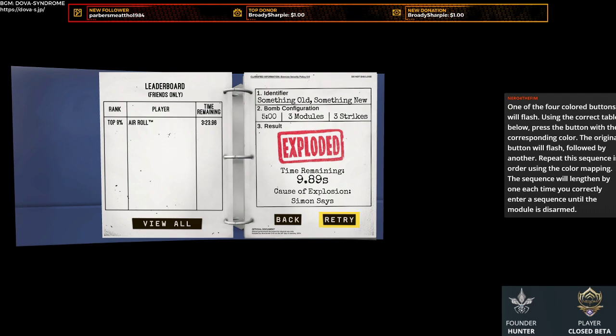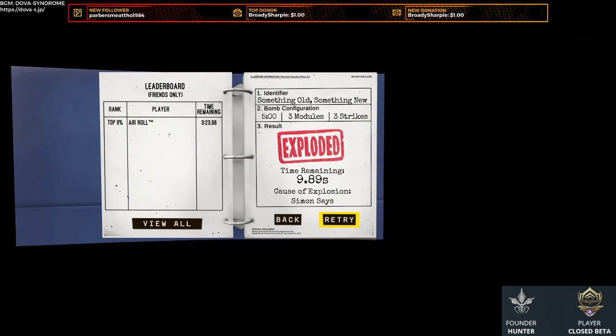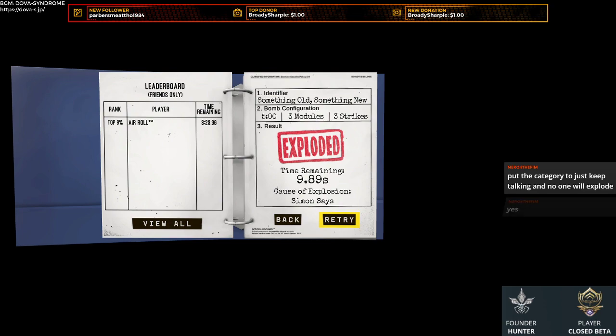One of the four colored buttons will flash. Using the correct table, press the button with the corresponding color. The original button will flash followed by another — repeat this sequence in order using the color mapping, growing by one each time you enter the sequence until the module is disarmed. Alright, let's try this again — are you ready?